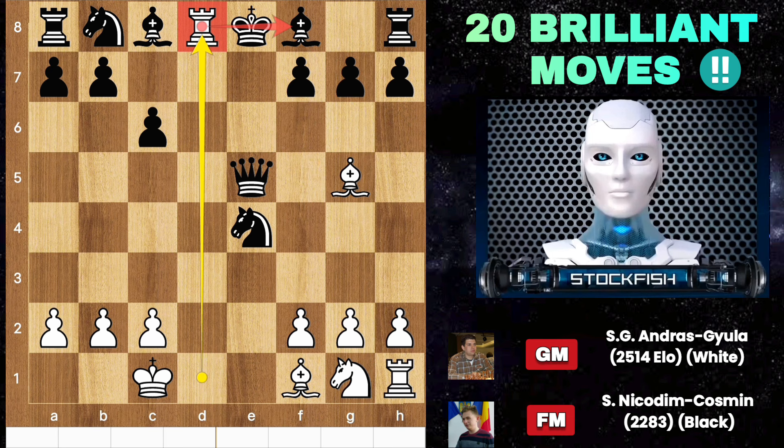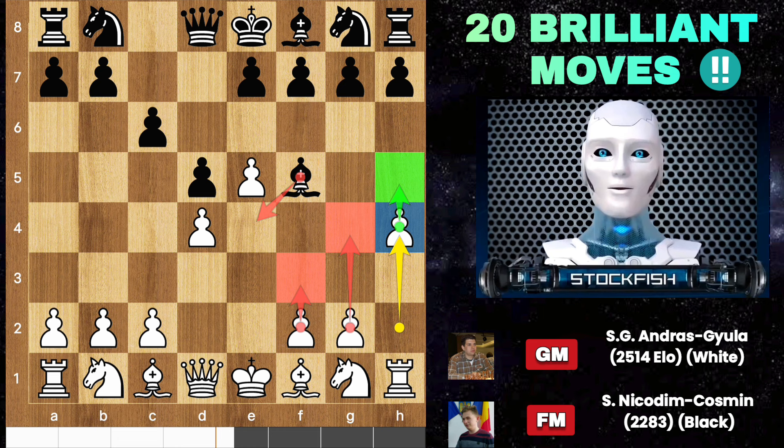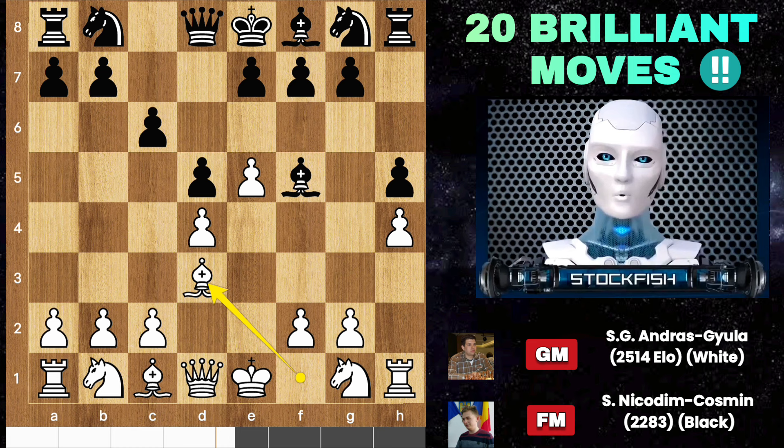After e5, black has two top lines to consider. H4 by white — the idea is to push the g and f pawns and lock the bishop, putting it under pressure. H5 by black, bishop d3, take, take, queen a5 check.